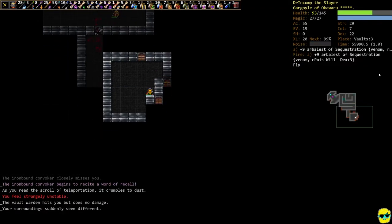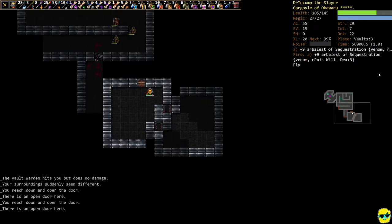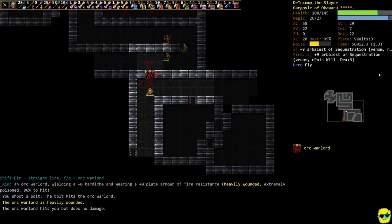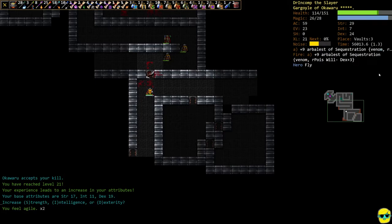I'm trying to find the caravan — this isn't it. Level 21, we go dexterity. There it is, and you can see our armor class went up as well.